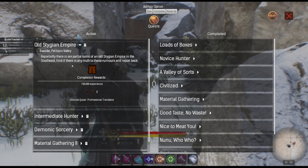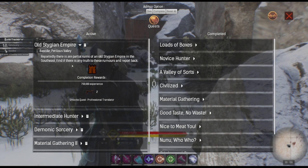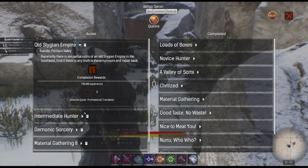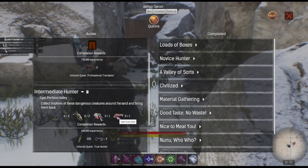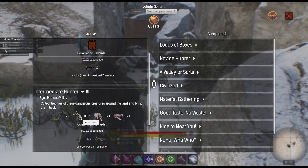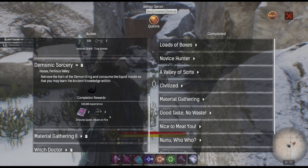Reportedly there are offshore ruins of an old stinging empire in the southeast — find it and see if there's any truth to these rumors and report back. He just wants us to confirm if it's there. Let me do that. Intermediate hunter — I have this already. Demonic sorcery — we're not ready for the Horn of the Demon King.